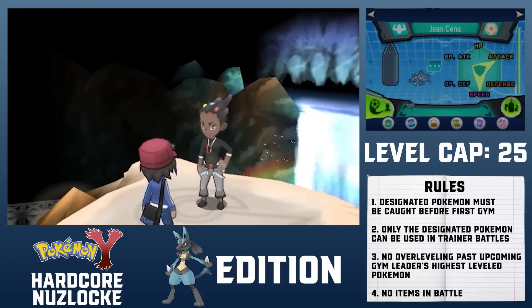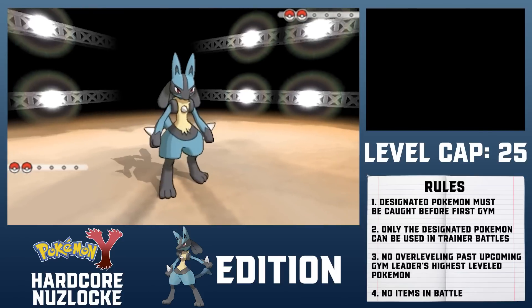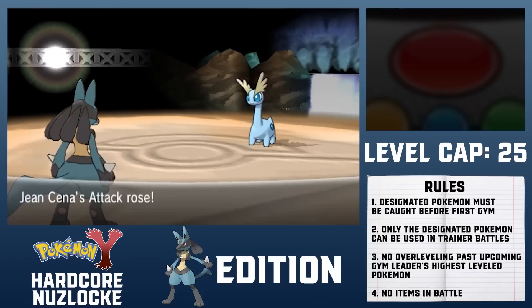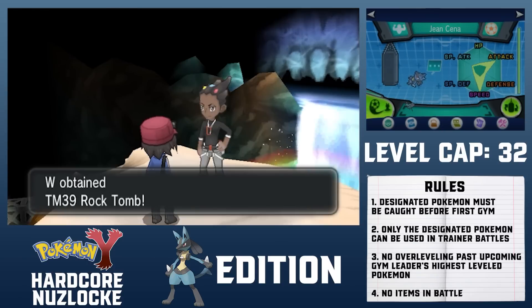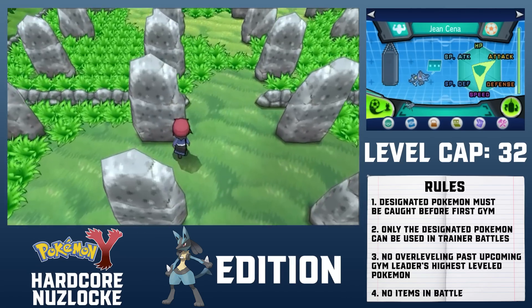I grab a bike before I forget and am ready to take on the second gym leader, Grant. Because there weren't any mandatory trainers inside the gym, my Lucario appears to be severely underleveled. However, it is still a Lucario. Power-Up Punch being 4x super effective one-shots Amaura. Tyrunt survives, but does nothing with a critical hit Rock Tomb. That's the Cliff Badge along with the TM for Rock Tomb. North of Shalour City is Route 10, which leads to Geosenge Town. In Geosenge Town I'll have to fight 2 level 25 Lucarios, each possessing a speed stat of 60. At level 19, my Lucario's speed stat is only 55, so I'll probably need 2 or 3 more levels to outspeed.